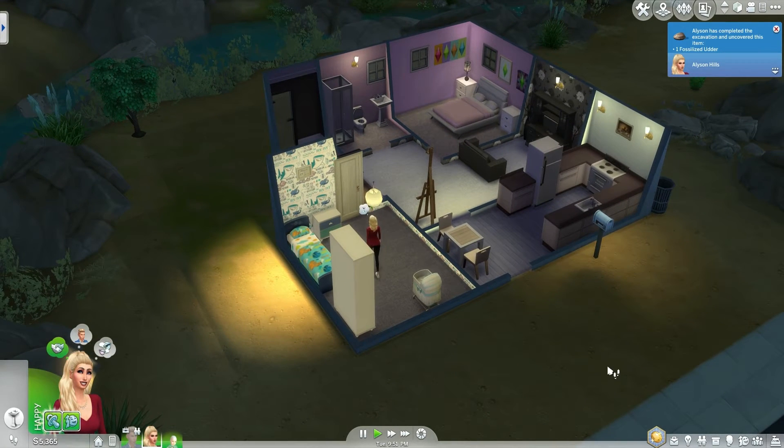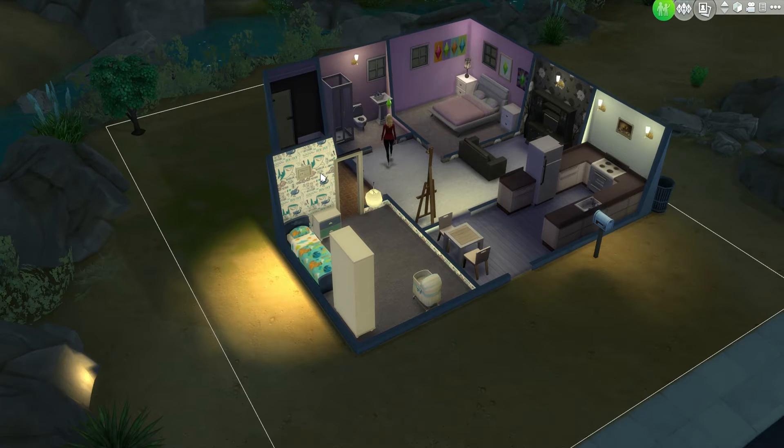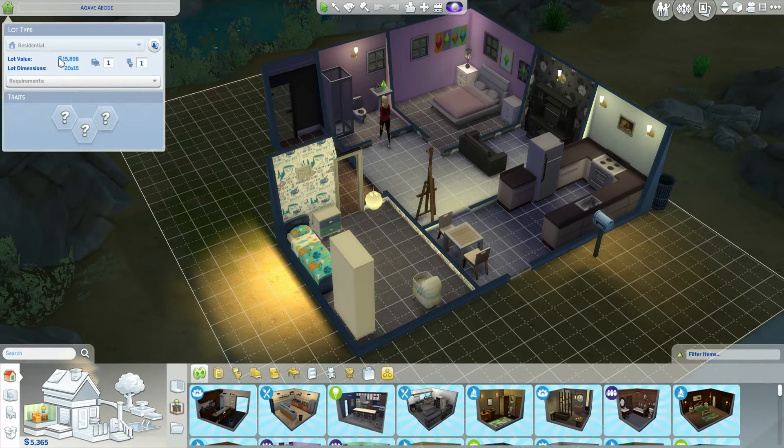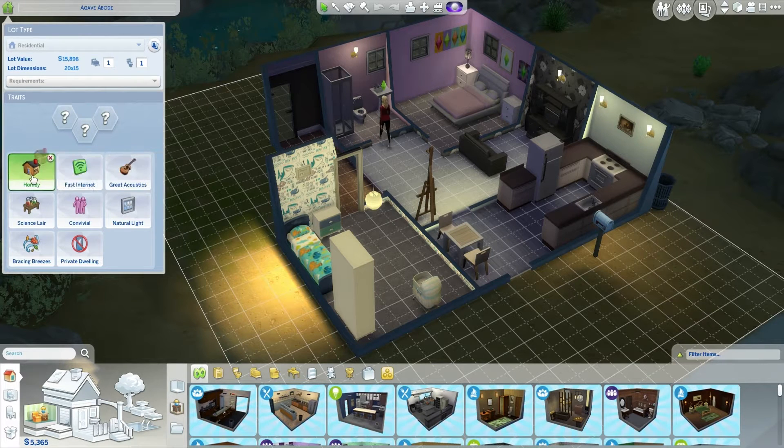We've got 5,000 in the bank. We're going to add some lot traits — I think we'll do Homey, maybe Fast Internet, and one more that could be quite good. There we go. Our lot is now 15,898, which is pretty good.